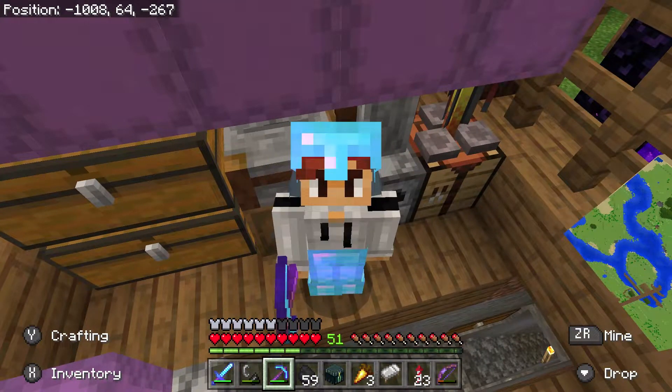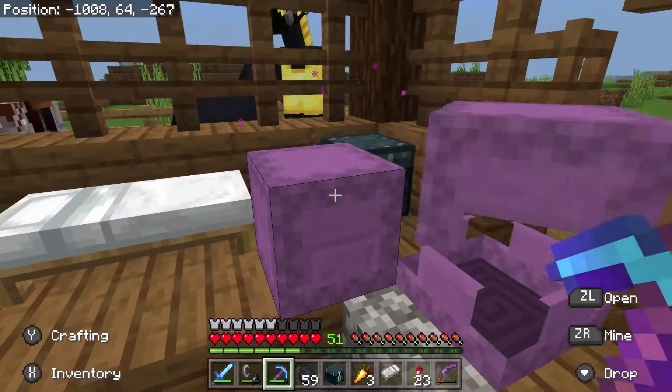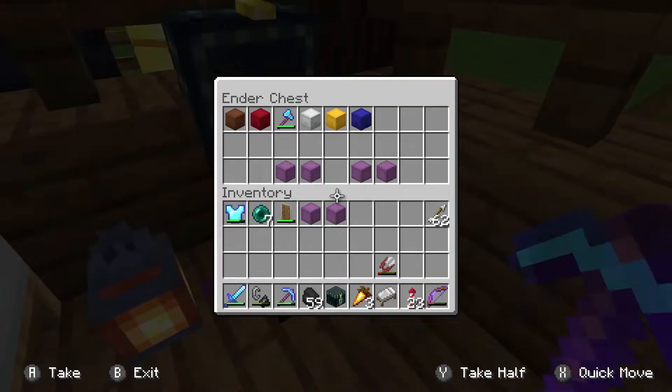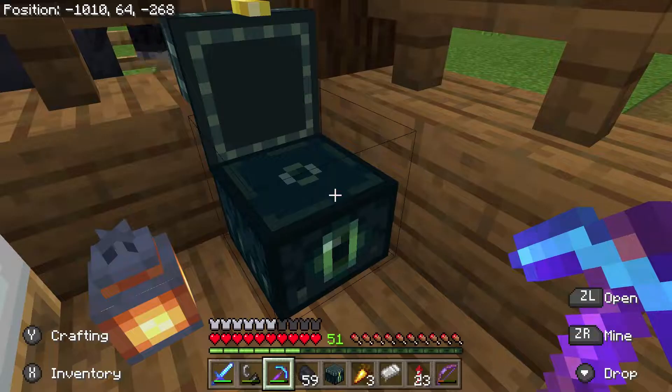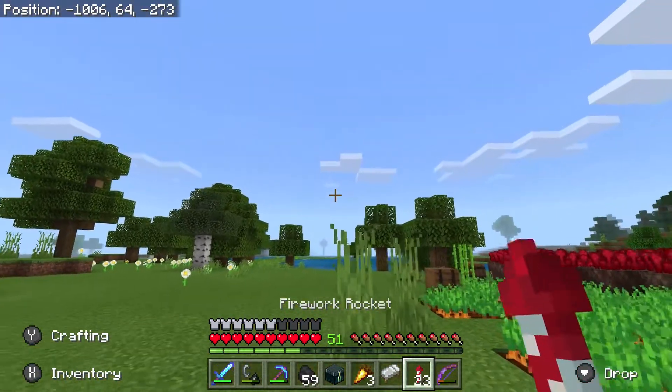Let's continue where we left off in the last video log. I have with me two shulker boxes with the necessary building materials that I'll be needing in order for us to build our post office. If you recall, last time on Spawn Island, we marked out an area that we'll be using for this community project.